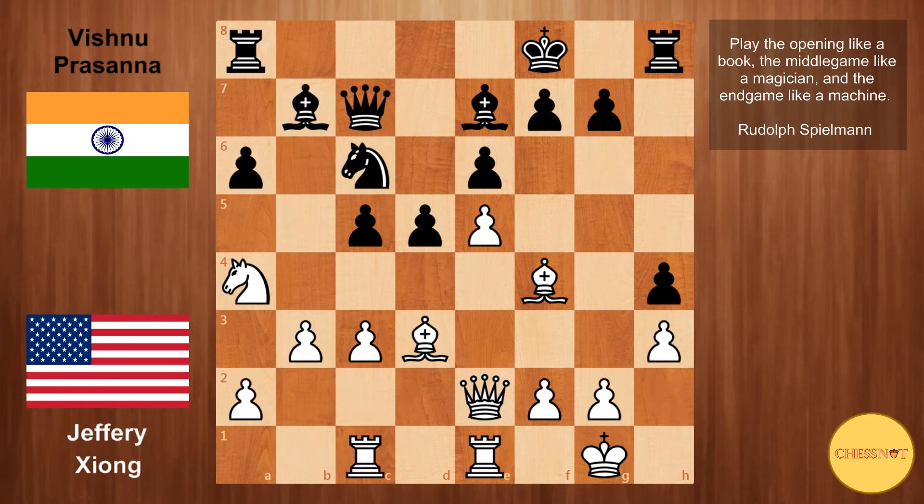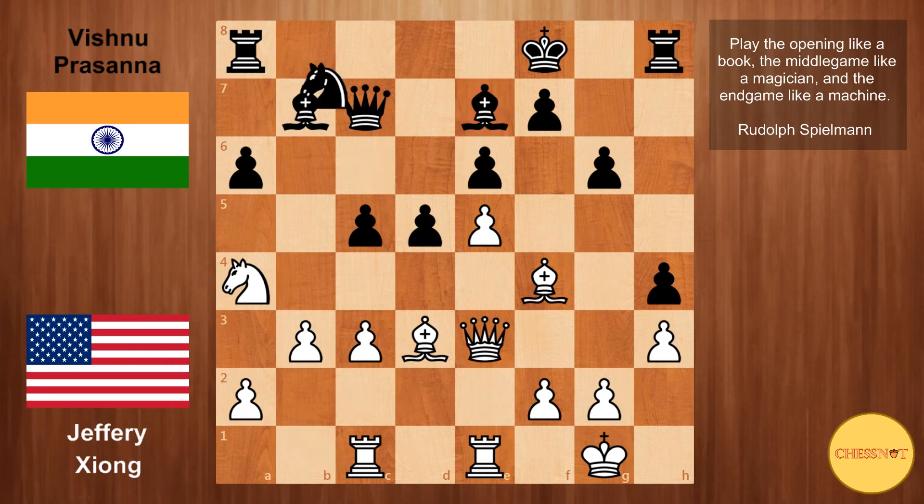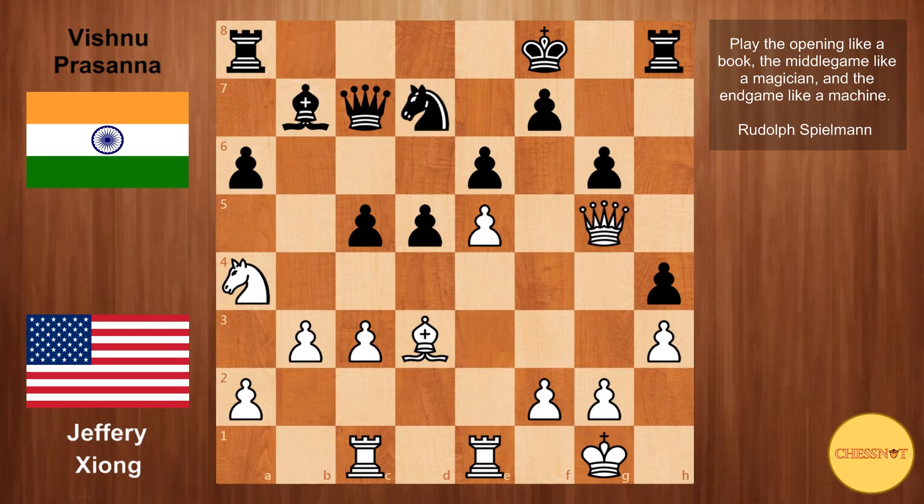h4 from Vishnu, h3 just stopping any h3 from black, and black goes g6, which unnecessarily weakens the dark squares around black's king and gives the light-square bishop on d3 a target on g6. Instead, rook to d8 would have been okay for black. In the game, g6 from Vishnu. White can try to take advantage — one idea is queen to g4, just trying to sacrifice on g6. But Jeffrey plays queen to e3, which is also very sensible, just trying to trade off the dark-square bishop and play against black's dark-square weaknesses. We have knight to b8 trying to reroute to d7, bishop g5, bishop takes g5, queen takes g5, knight to d7, and b4. With this move white is trying to open up the b-file for his rook.